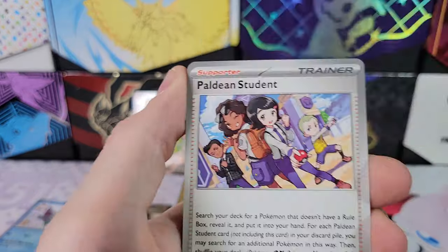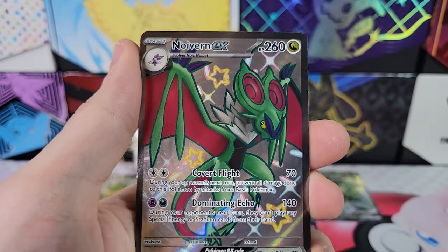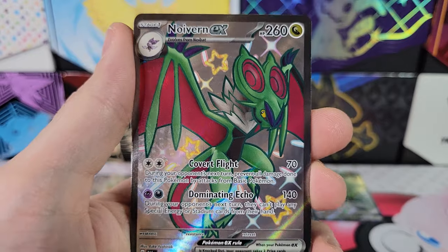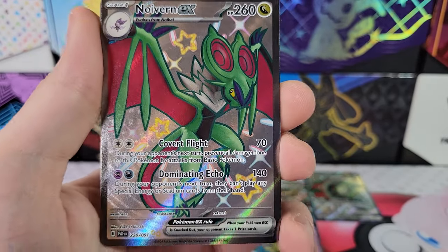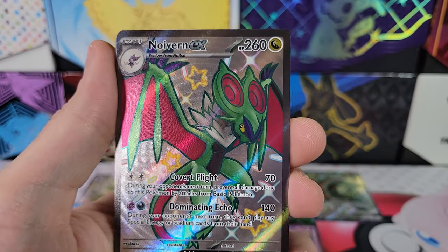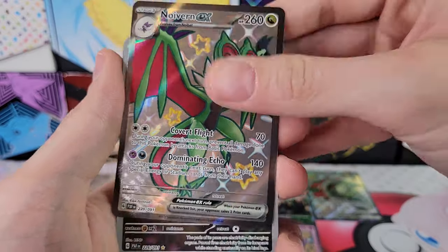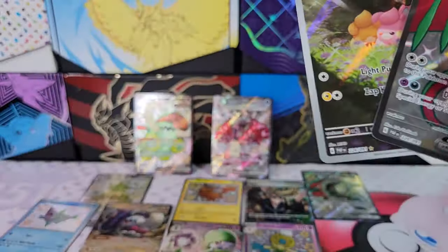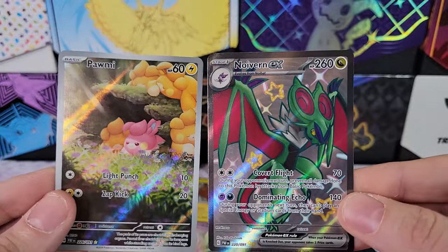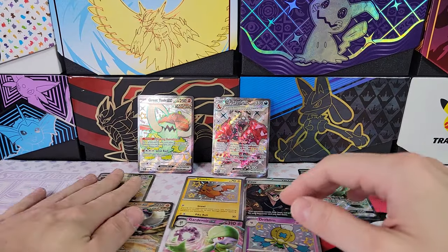Noibat, Gastly, Oinkalone, Lanturn. Oh my goodness — we got five out of five in Charizard! What the heck! Holy cow. I like Noivern as well actually — I think I might have the Full Art Noivern from Hidden Fates too. And that was a double hit pack! We got six hits out of five packs. What the heck?! Holy cow — I can't even fit all the hits on screen.